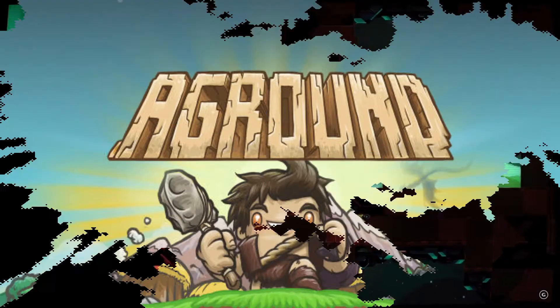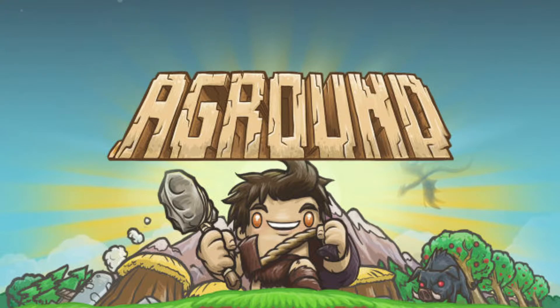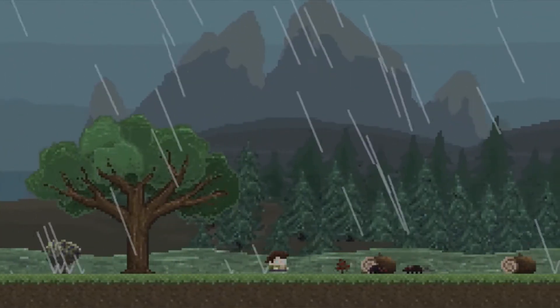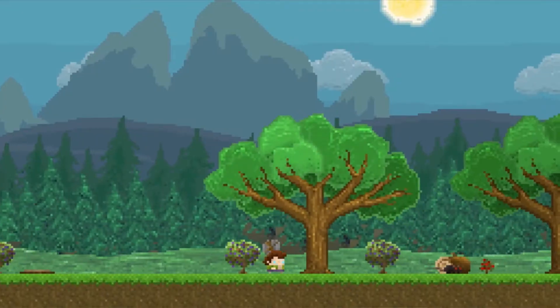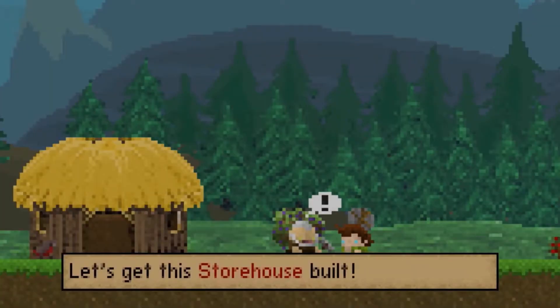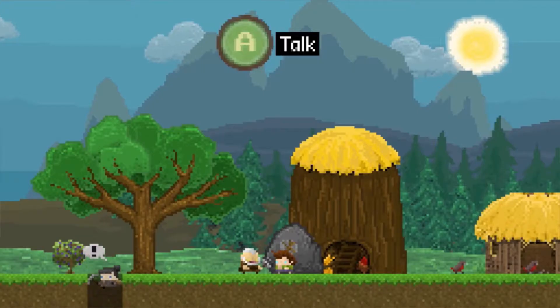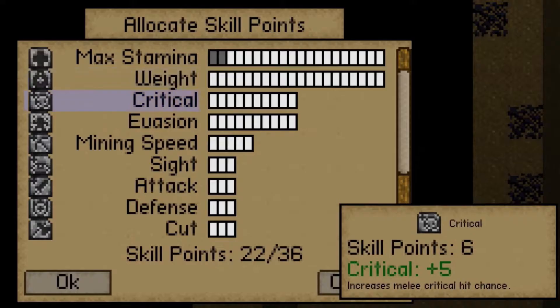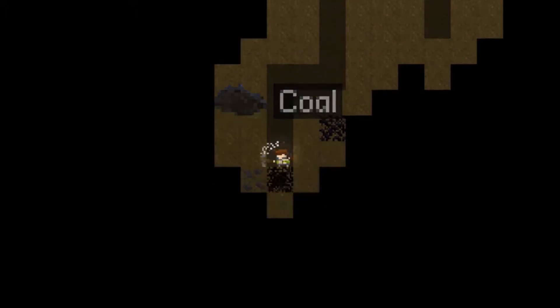Aground, developed by Fancy Fishy Games, is a resource gathering and crafting game with a story focused on the theme of progression. Players start as a lone survivor from a shipwreck with almost nothing and must build their way up to a thriving settlement, and eventually make their way to space and travel between planets. As you progress you will meet new NPCs, unlock new technology, and maybe magic too.